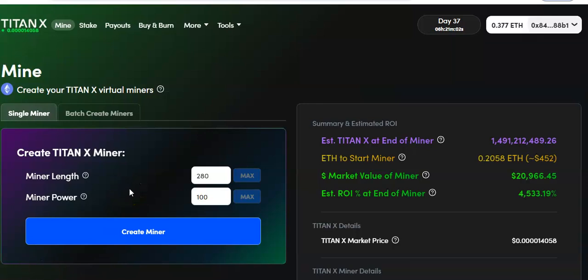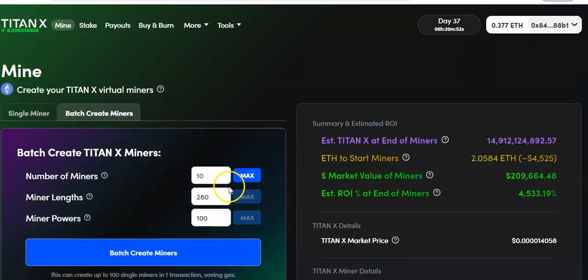You definitely want to batch mint — you can't single-mint your way to a million dollars, it ain't happening. So we're gonna batch mint and see how much it's gonna take to get a million dollars. If you batch mint 10 miners, you're gonna get $200,000 and $208 a day. That's not even a year — $208 a day. And the price keeps going up, so this is gonna be a million dollars for real.